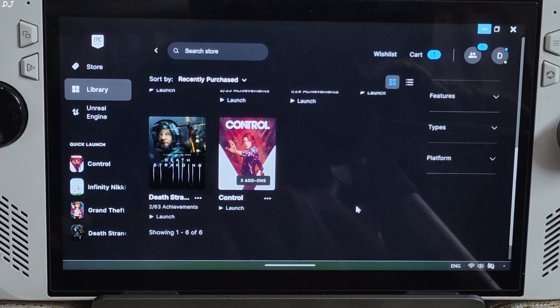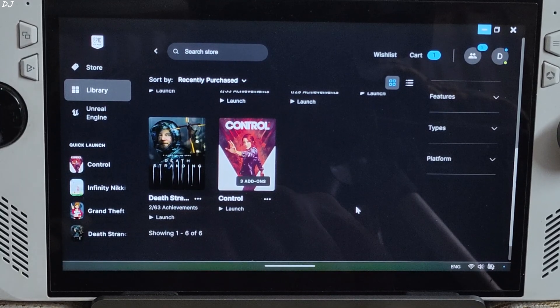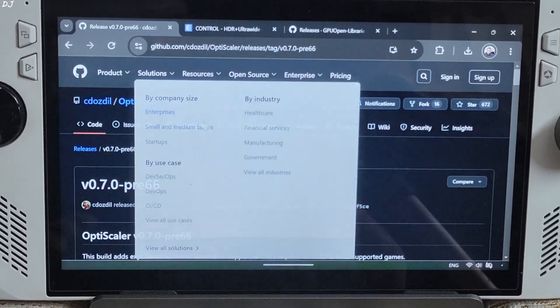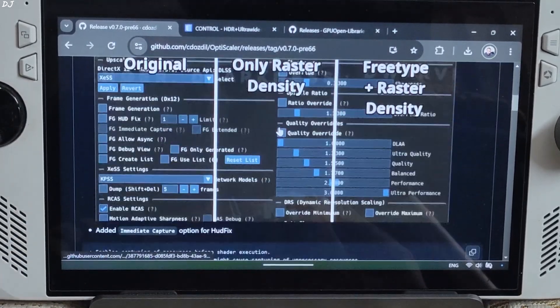The game was given away for free just yesterday by Epic Games, hopefully you grabbed it. We will be using version 0.7 Preview 66 build of OptiScaler, which can be downloaded for free from GitHub — we will give its link in the description.